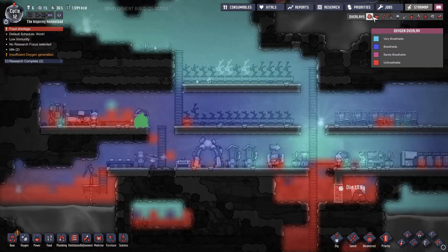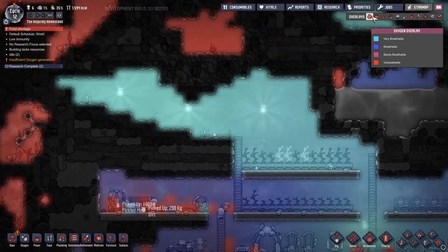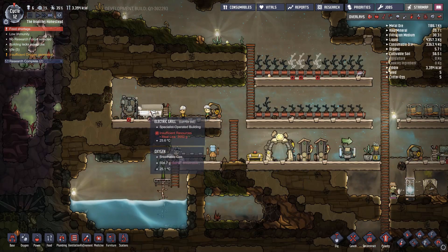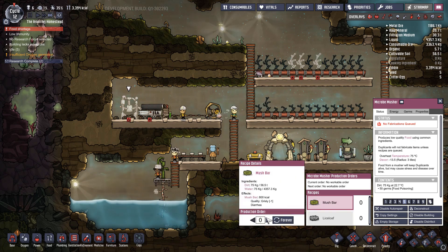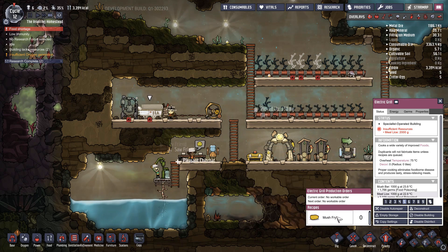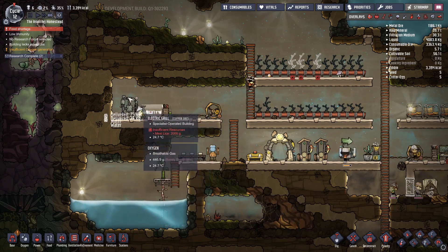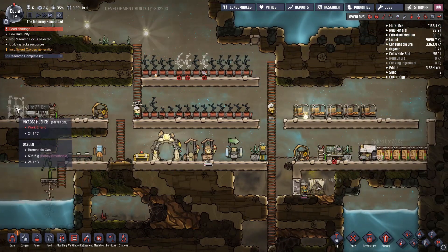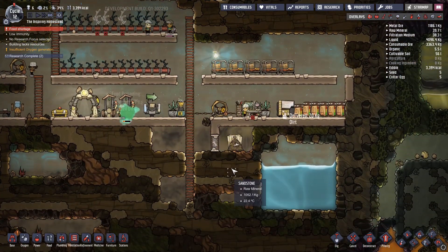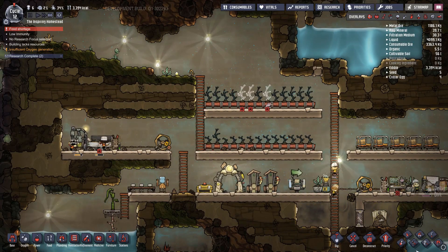Oxygen is horrible at the moment — not 100% sure why. We're gonna have to make some more mush bars, and on top of that some more mush fries which makes quality zero. You really don't want to be using all your water for the micro musher — it's kind of disappointing. We'll see what's going on here.